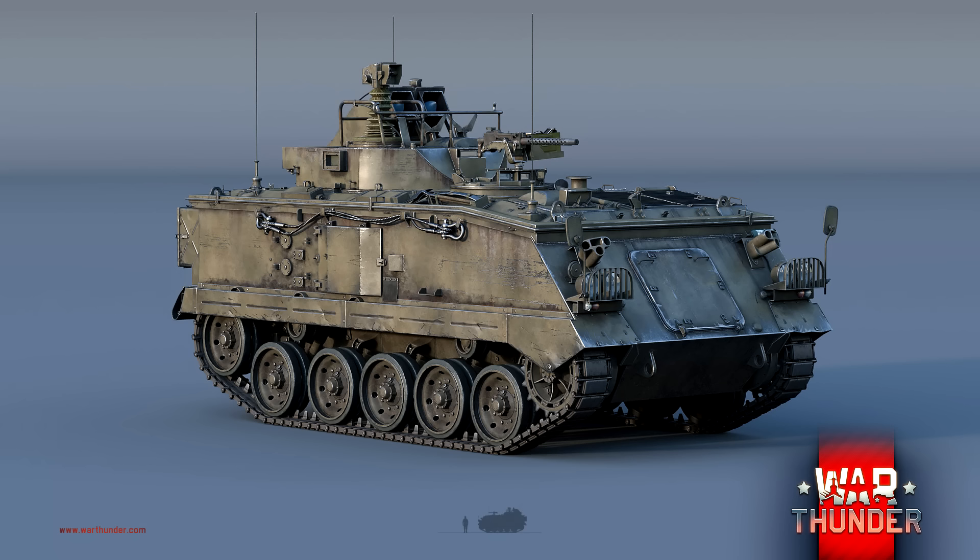Au total, il emportera 12 missiles dans la caisse et 1 sur le toit préchargé, soit 13 missiles au total — c'est vraiment intéressant. Au niveau de l'autodéfense, il est équipé d'une mitrailleuse de 7,62 mm M1919 General Purpose — forcément, ce ne sera pas efficace contre les chars. Ce véhicule est basé sur un véhicule de transport de troupes faiblement blindé : le FV432. Il conserve les mêmes caractéristiques — faible blindage mais grosse mobilité. Son moteur n'a qu'une puissance maximale de 240 chevaux mais il a une vitesse de pointe de 52 km/h.